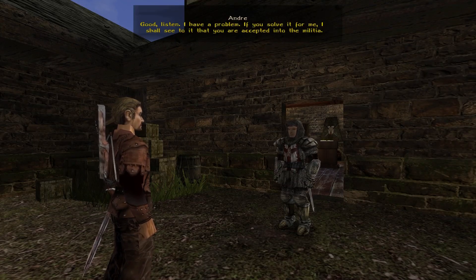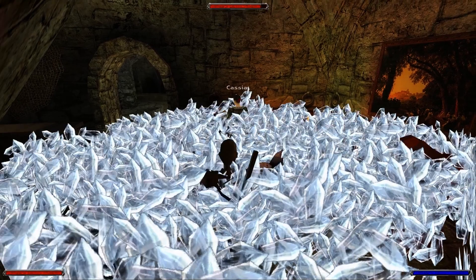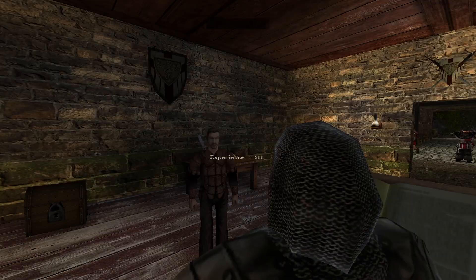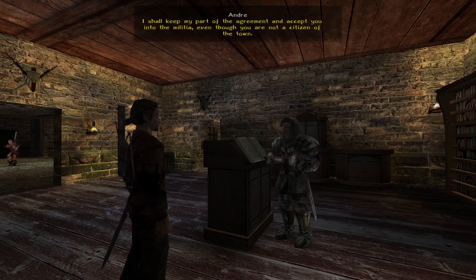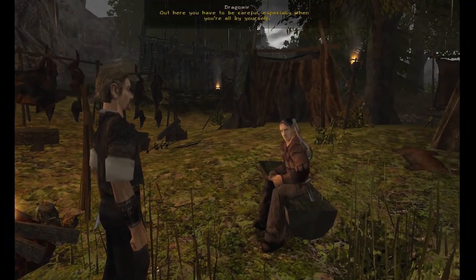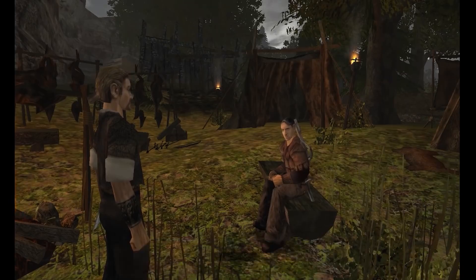Scrolls also let you complete quests far earlier than you normally could. Much like the monsters, quests each have their own level of difficulty and rewards to go along with it. The game expects you to complete them in order, but there's nothing actually stopping you from doing the harder ones first. This gives us more flexibility as we take on various assignments. In my last Gothic 2 video, I told you about my experience with the quest Dragobeer's Crossbow. At the time, I was a bit under-leveled for the area.